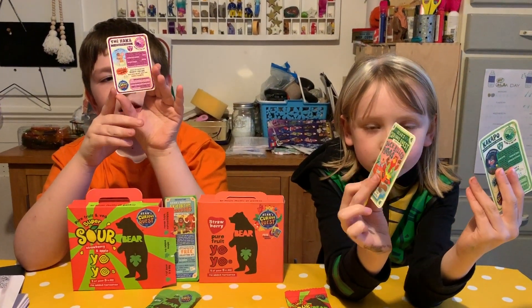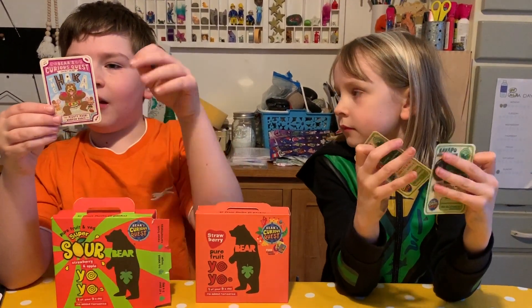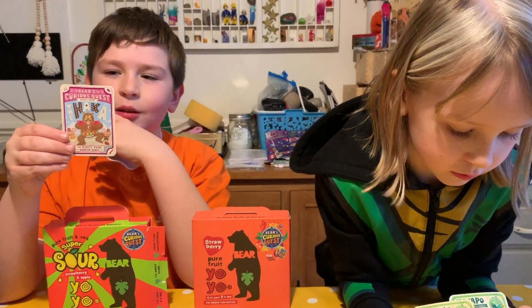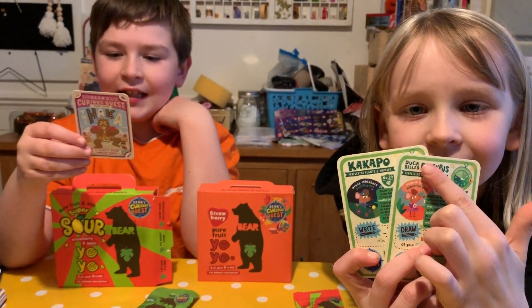And the Haka, the mighty Maori warrior dance. On the back it says a bit about them, and a weirdo meter and a curiosity rating. So the weirdo meter is five and the curiosity rating is five. It's got a speech and it has a challenge.